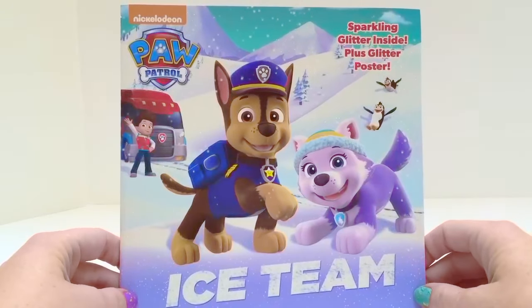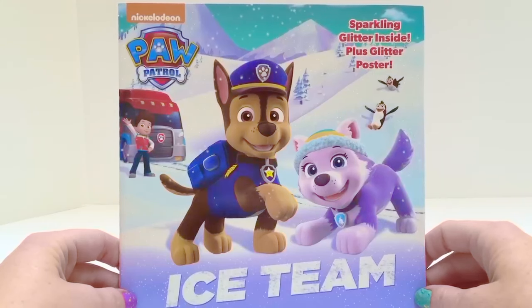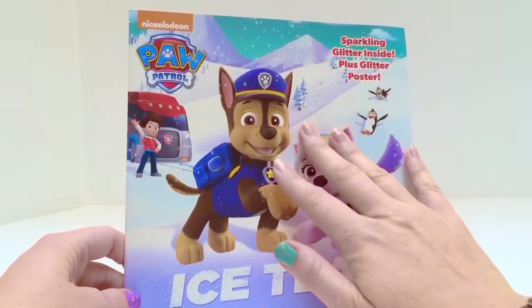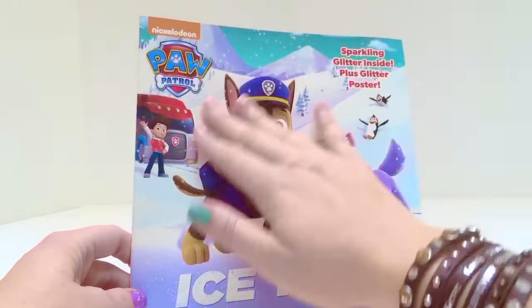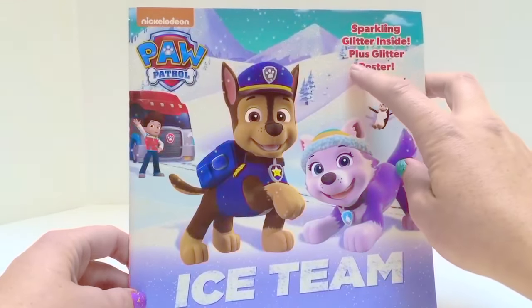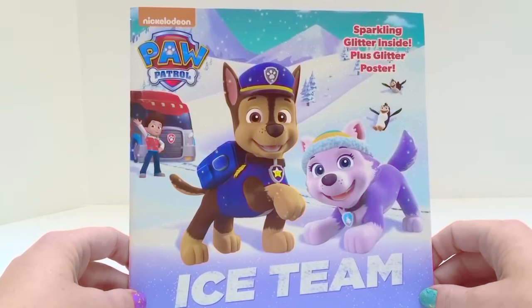Hello and welcome to Tiny Treasures. Today we're going to read a Paw Patrol book called Ice Team. The book is covered in glitter — you can feel the glitter glued onto the book. Inside there's sparkling glitter plus a glitter poster, which we'll show you at the end of the story.